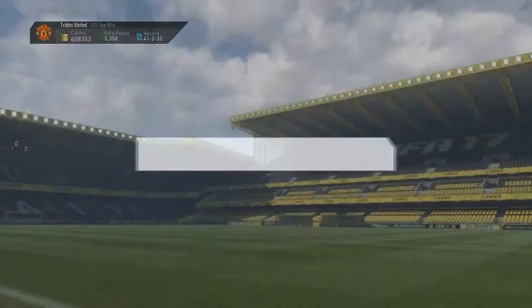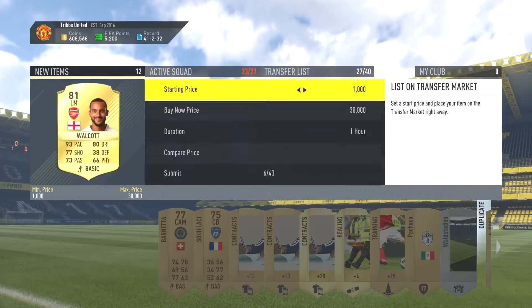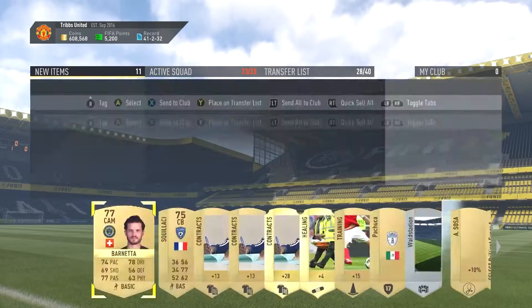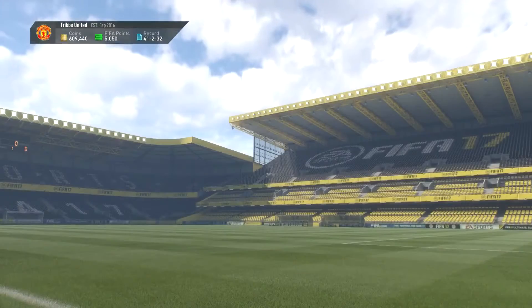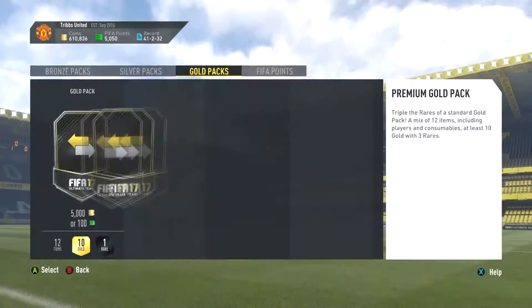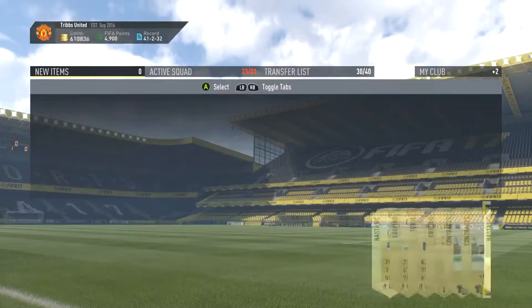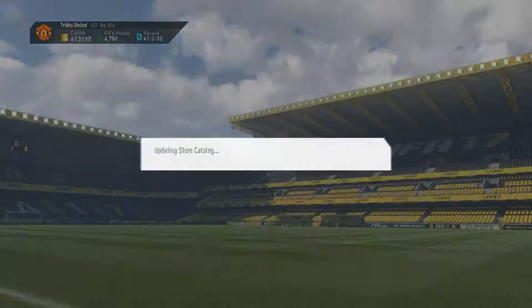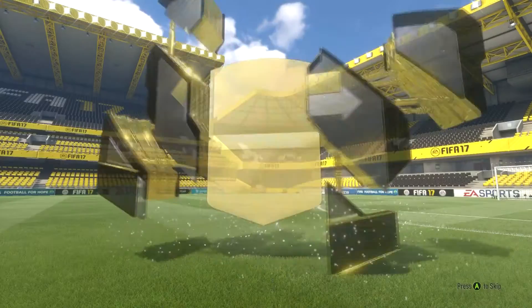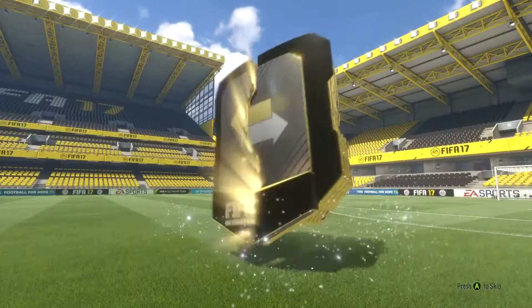And we get Diego Lopez, and a very popular striker on this year's FIFA, Ben Yedder. And then of course I go and get another Theo Walcott, which was a little bit crazy, but yeah, not the worst pack opening this one. As I say, it's a lot of money - 12,000 FIFA points - but sometimes you get one amazing pack, and sometimes you just get quite a lot of average and crap packs. But overall I wasn't going to complain too much, and we're pretty much coming to the end of this video now.